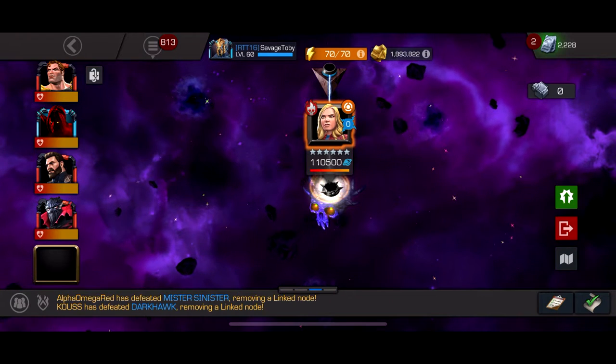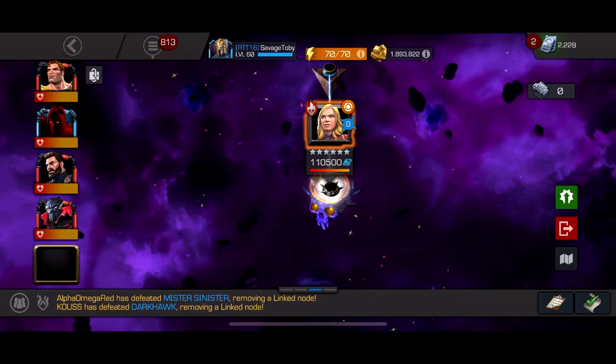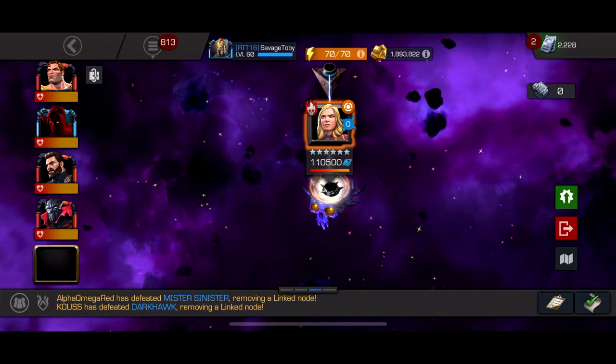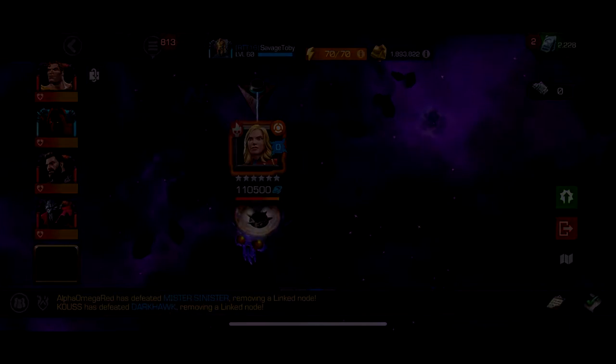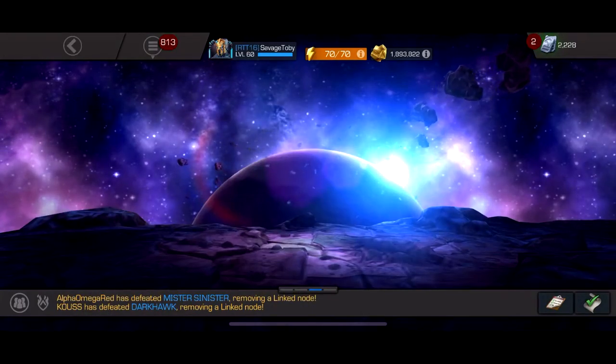This fight is basically cheese if you have a strong mystic — which you probably should since you got past The Champion. If you're this late in the game you likely have at least one strong mystic like a Sorcerer Supreme. Even if you don't have a mystic, just play close quarters — it's not that bad, she's just a tanky Captain Marvel, and even weaker mystic champs could probably handle this fight.